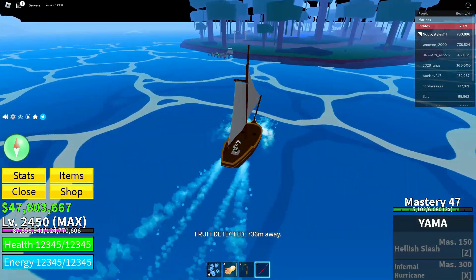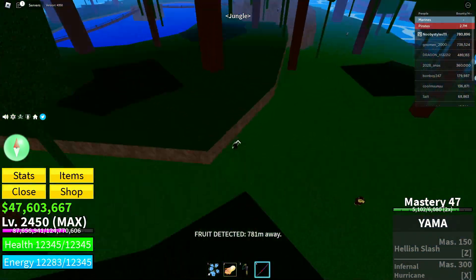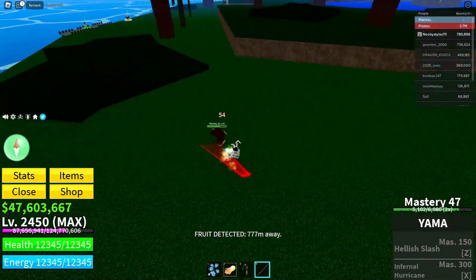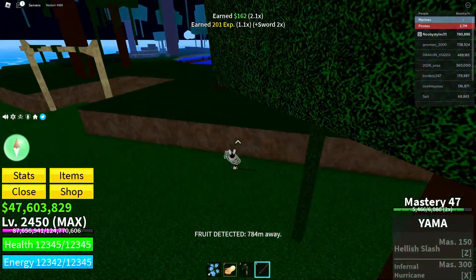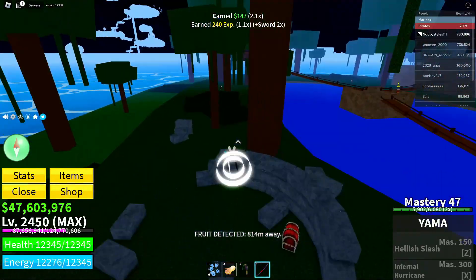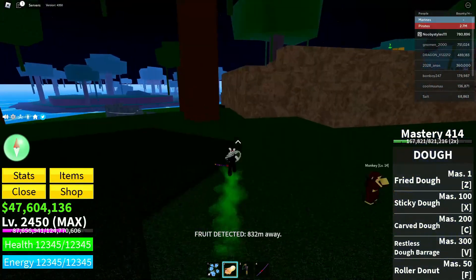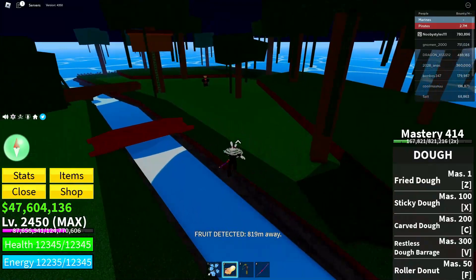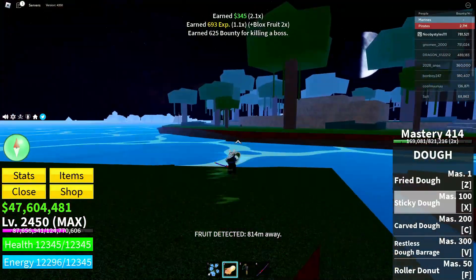Once you're at the jungle area, use your weapon to kill at least three NPCs. You can only use the sword here. That's one, that's two, and three. After that, go defeat the boss in this area — the Monkey King. Go over to the Monkey King and defeat him.